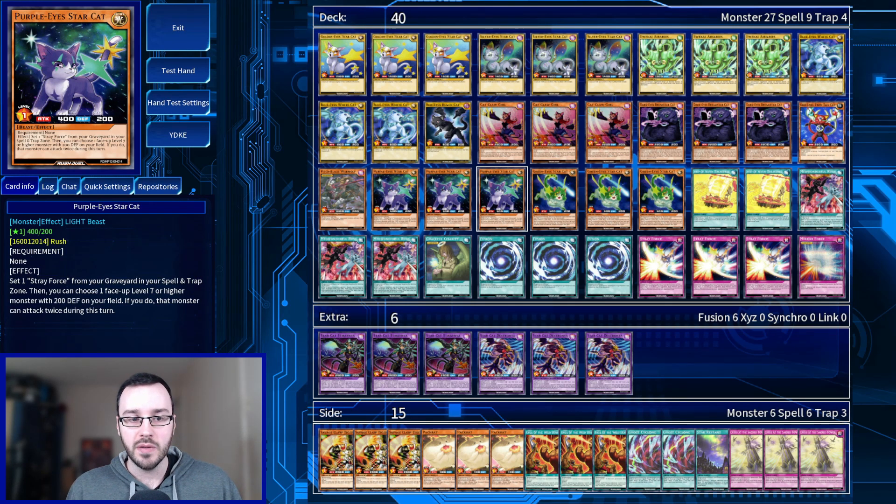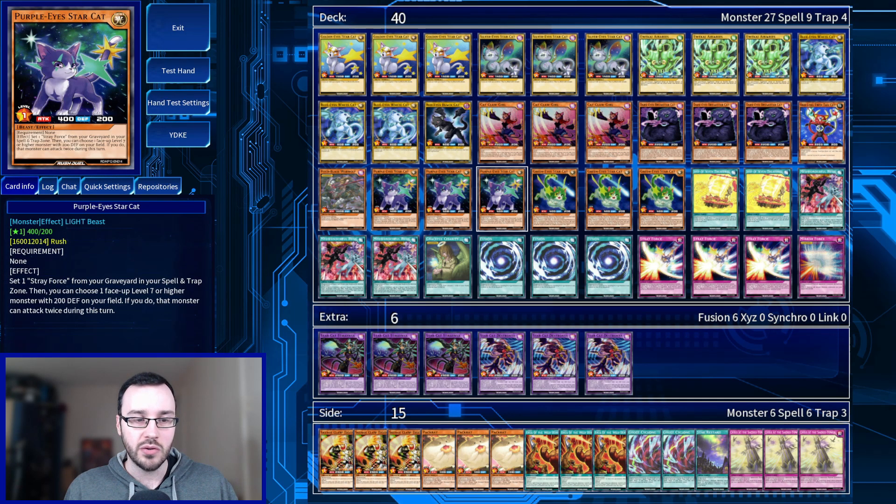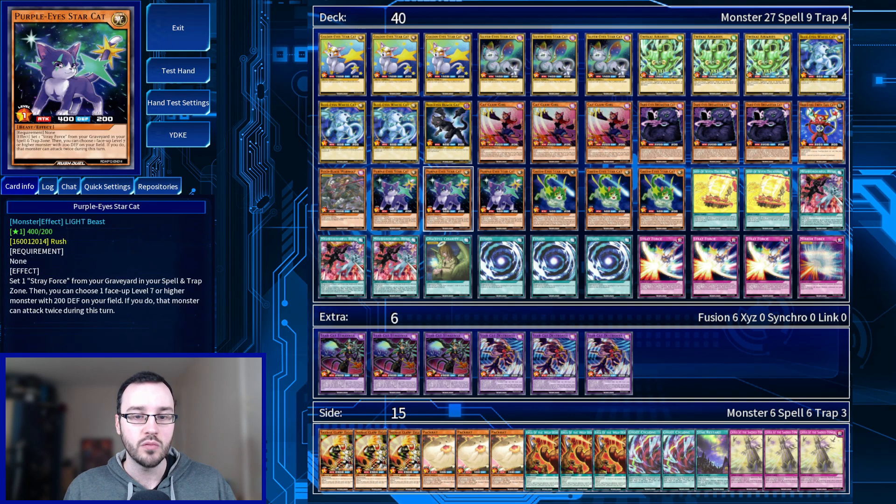Next up, three copies of Purple Eye Star Cat, which lets us set a Stray Force from our graveyard to our spell and trap zone. Then we can choose a face-up level seven or higher monster with 200 defense on the field, and that monster can attack twice. This card is twofold really good: it lets us get Stray Force, which is basically Mirror Force, and it also lets one of our monsters attack twice. If we use this on one of our fusions, it can attack twice — that's how we get at our opponent's life points. In Rush, you can keep setting monsters in defense, so you need multi-attack or piercing to actually close out the game.